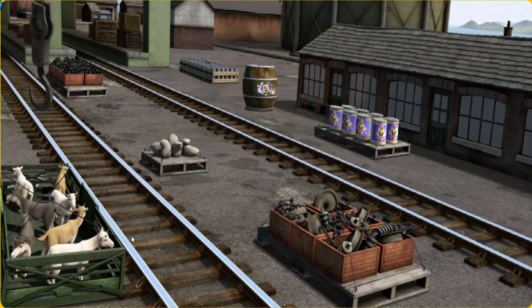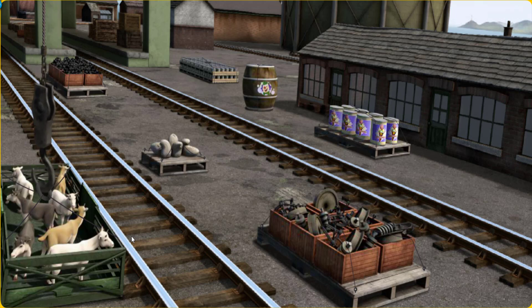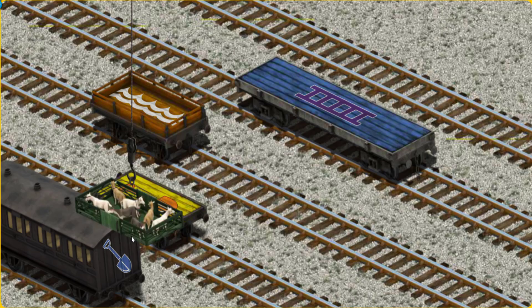That's it! Let's lift and load. Now the cargo must be loaded. Help Cranky find the yellow flatbed with the picture of an orange shovel.